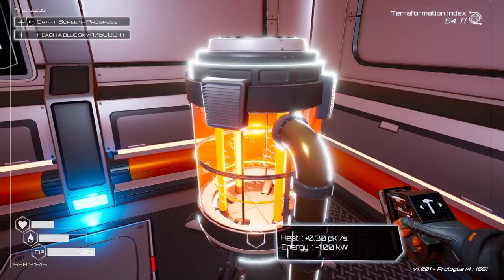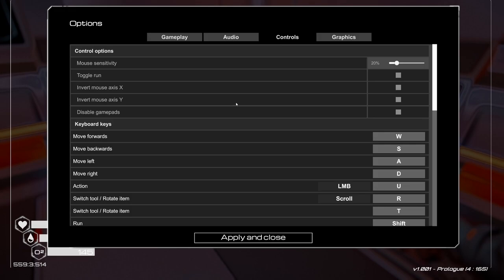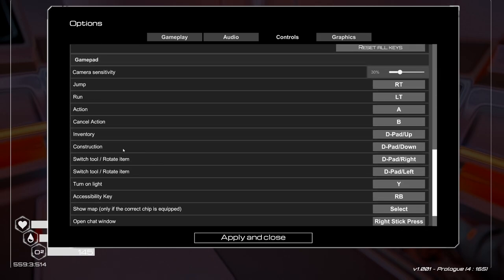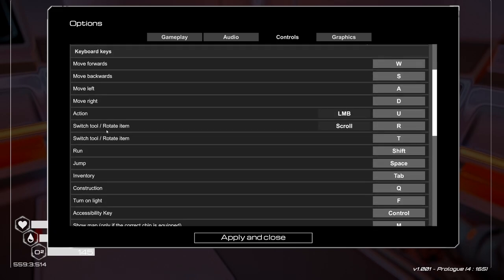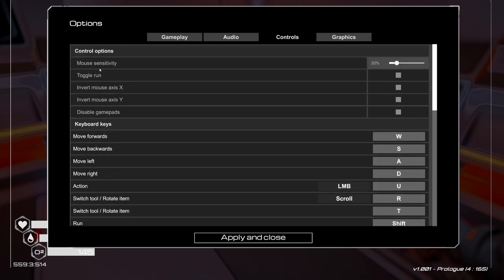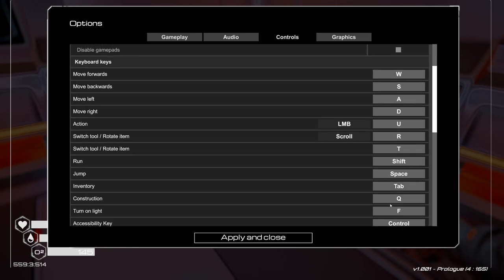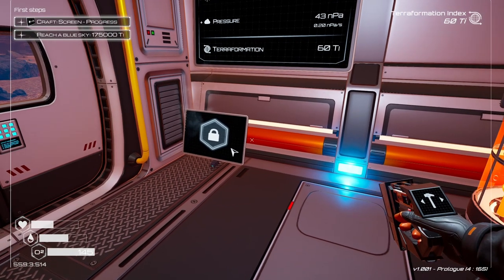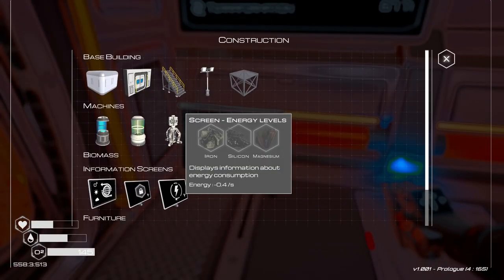Does this have to go outside? Can I — let me look at my controls for a second — can I pick something up? Construction — that's just all controllers and gamepad stuff. It doesn't look like I can pick things up once I place it. Okay, rotate, run, jump, inventory, construction, turn on light — and I can't move it once it's a thing.